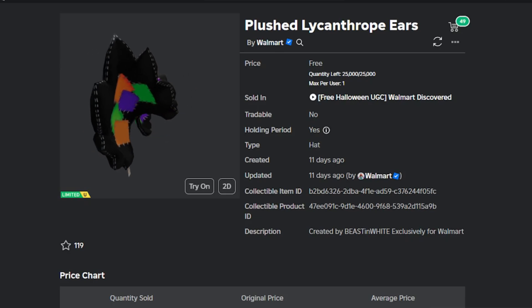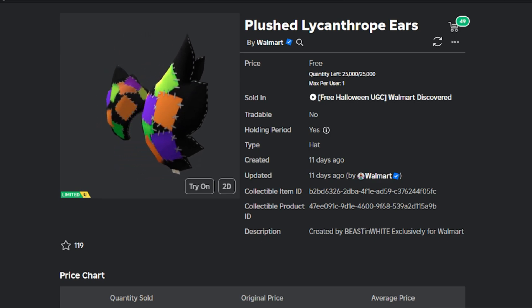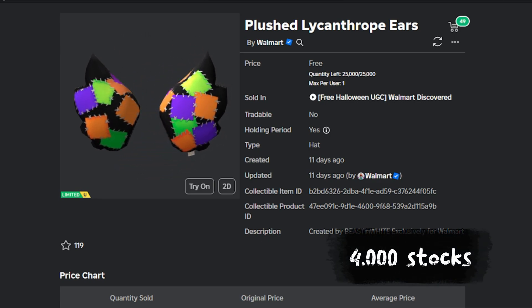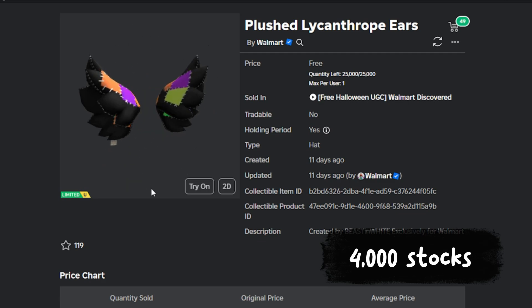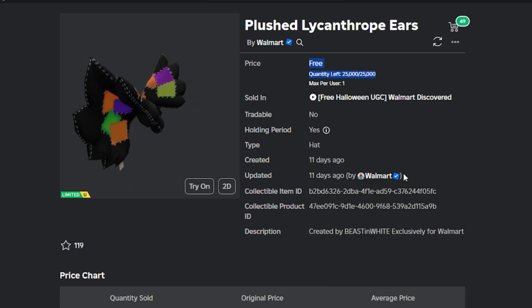Here I will show you the item that will be released soon. This is a Plush Lycanthrope Ears item that will be released soon. For this stock, it will be around 25,000 stock available.